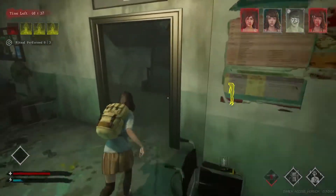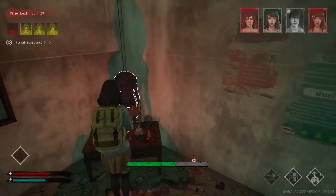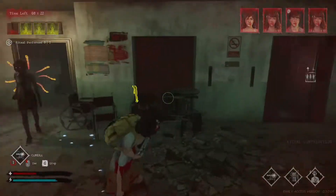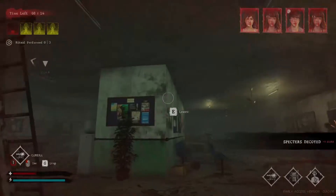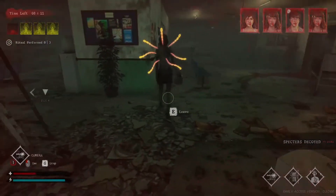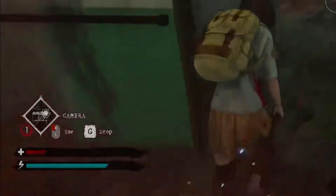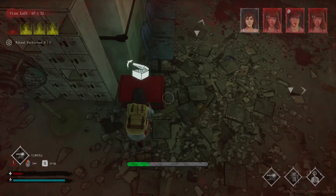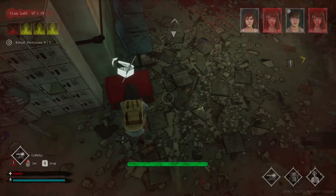Now here comes a very important concept. We've gone over objectives, rituals, and items — so what happens if the specter finds you? I'll make a separate video on looping, but let's go over the basics. The killer has different perks and abilities to stop you. The biggest thing to keep in mind when they're chasing you is that you have a stamina bar. The second you start running it goes down, and the second you stop it slowly goes back up. If your stamina bar is really low it makes it extremely easy for the killer to get you, so you have to be very strategic.